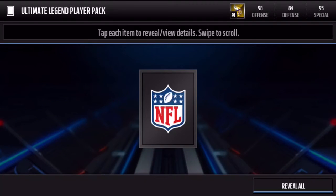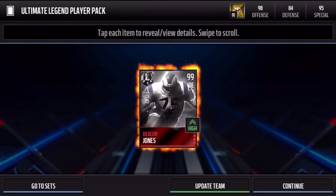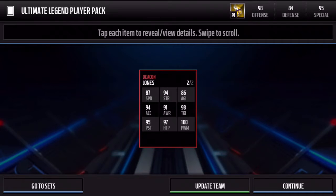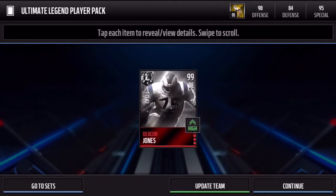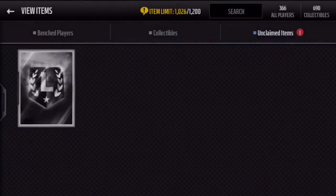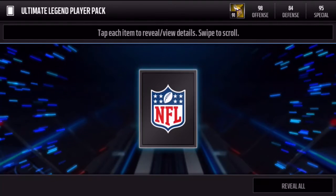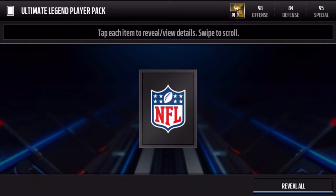We want to up the stakes a little here — we're getting 99s but let's see what the second pack brings. And we get a Deacon Jones — now that's a pretty sick pull right there. That is a very nice card with 100 power moves, 97 hit power, 95 pursuit, and 98 tackle. That is a very good pull. I'll check the prices for all of these at the end of the video. I'm on server one, so prices will vary depending on server.